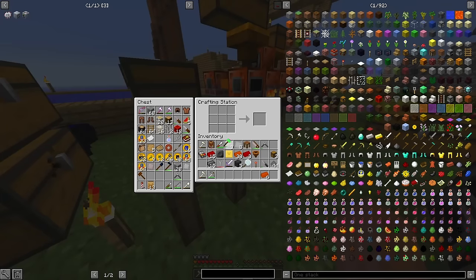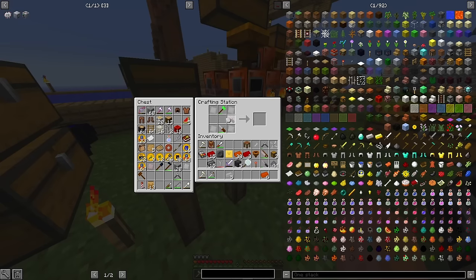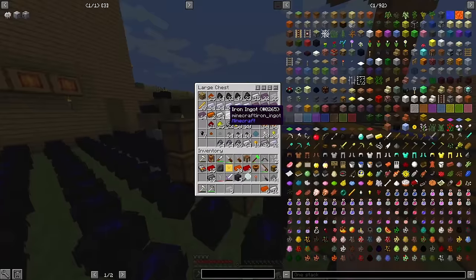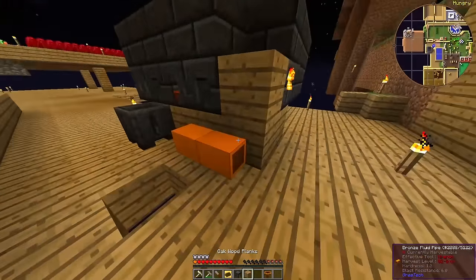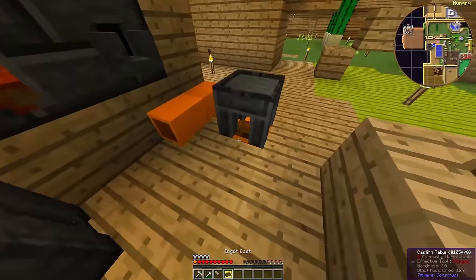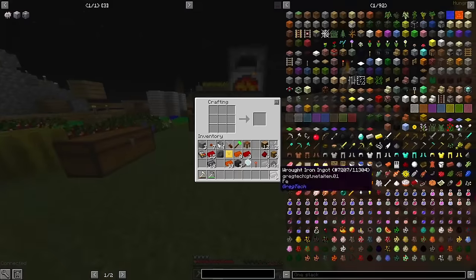While that's processing, I start consolidating all of my materials again and making all of the micrographs that I can. I also grow a brain and automate my smeltery with a bit of piping as a reservoir and a hopper. Steel takes forever to cast, and I don't want to have to hover over the thing all the time.